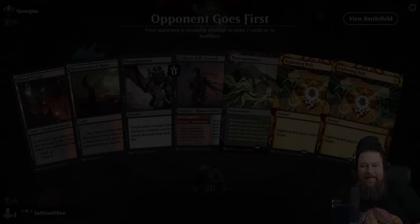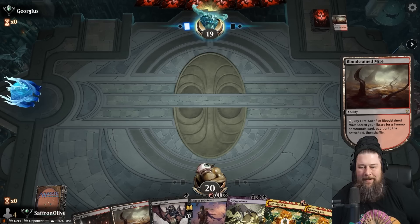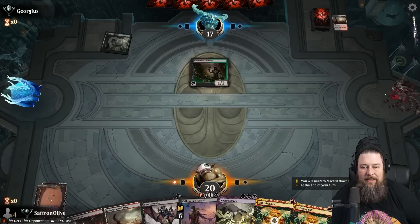Seeing if we can kill someone on turn two — hopefully our opponent, maybe ourselves. This hand: we've got a Necro so we're keeping. Necro and a couple of bolts. We just want to draw the cards and lose all our life, opponent. We promise if you leave our Necro alone, we will deal at least 10 damage to our own face — probably more.